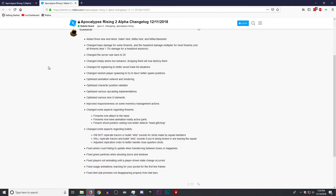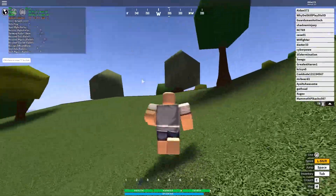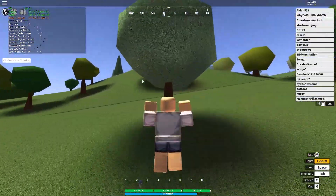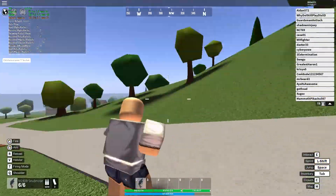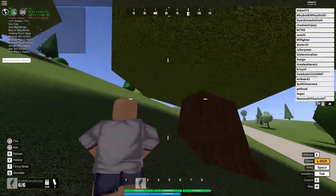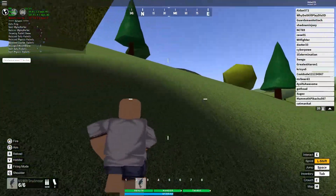Those are the major changes I wanted to go over, since you guys don't like me going through all the changes. There are some cosmetic changes as well. I'm using FPS Unlocker to get 120 FPS and it makes this game really smooth, but you still get random lag spikes when you load a new inventory. It just makes it a lot more smooth overall, because this game is one of the more stuttery ones. They're definitely working on optimization — Roblox in general is very stuttery.